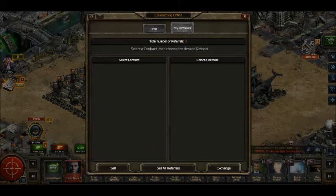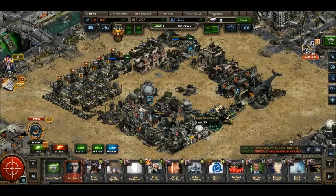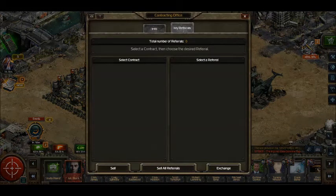From here you can sell specific contracts you may have multiples of, or if you're desperate for resources you can just sell them all. You can also make specific trades here, so you may not want to go through the logistics exchange in order to set up a trade for your combat aviation or heavy infantry.